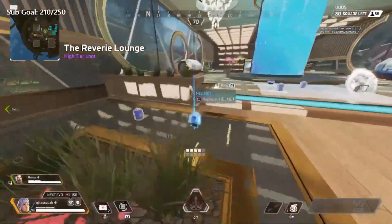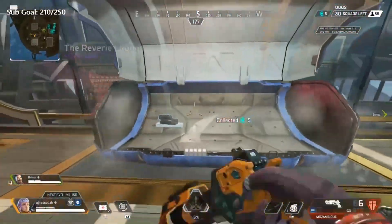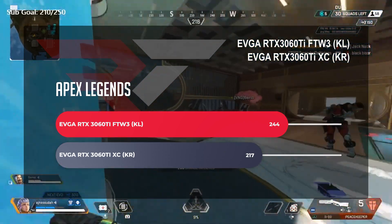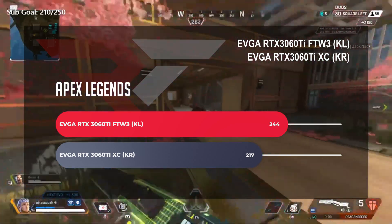Kicking off multiplayer with Apex Legends, running at 1440p, optimized for frame rates using low visual settings — the best competitive settings. Starting with the non-LHR version of the RTX 3060 Ti, we saw an average frame rate of 217 FPS. For the LHR version, we saw an average frame rate of 243.9 FPS. No drama there.